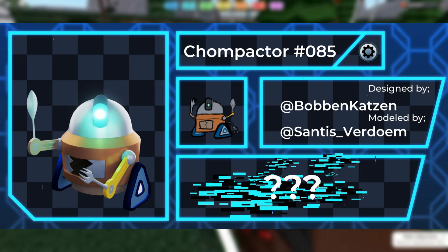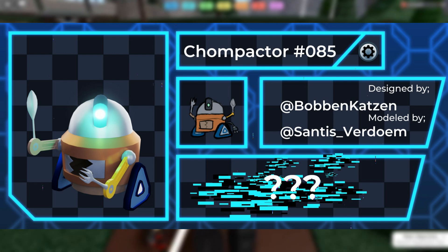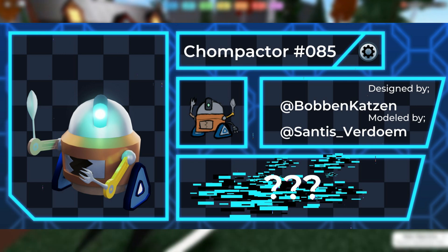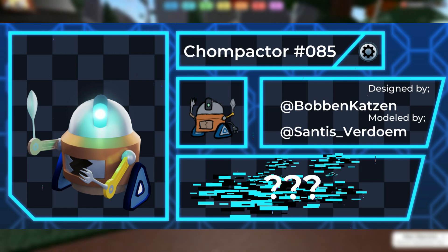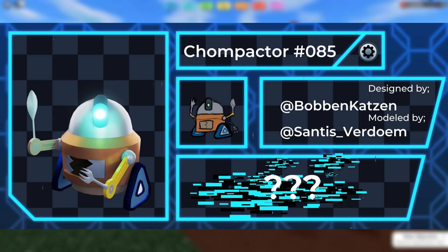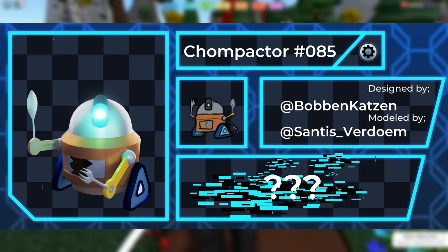It's pretty interesting. The name is Chomp Actor — kind of like 'compactor' and 'chomp' combined. The design was by Bobbing Katson, which I don't think I've seen mentioned before, but I could be wrong. As you can see on screen, there's no dex entry and it's really glitchy — the glitches go all around the screen and there are three question marks, which is really strange. The design is a pure Steel type.